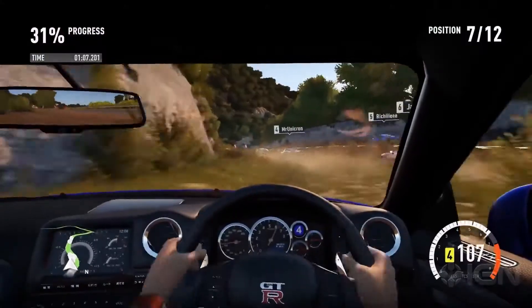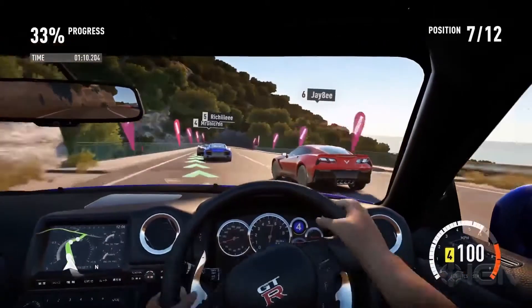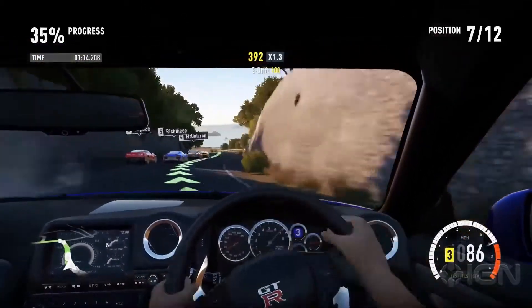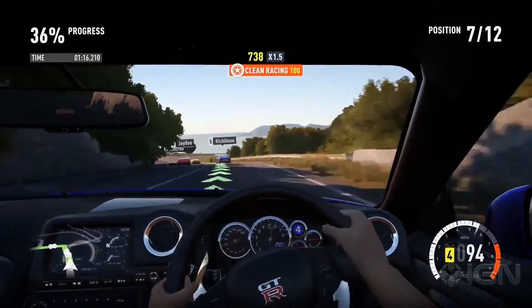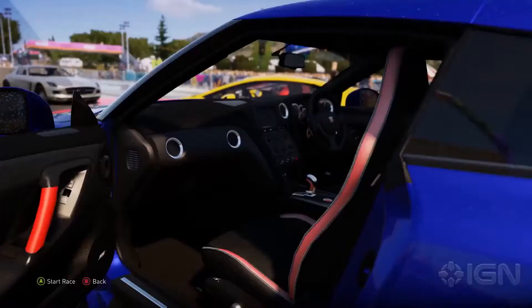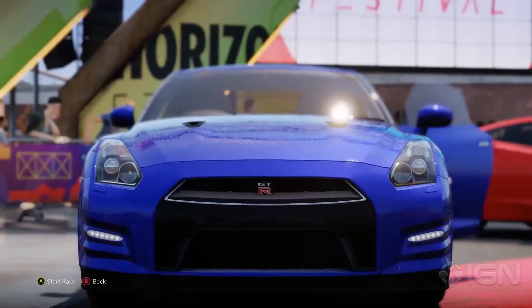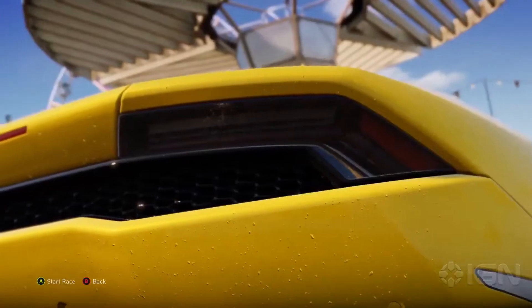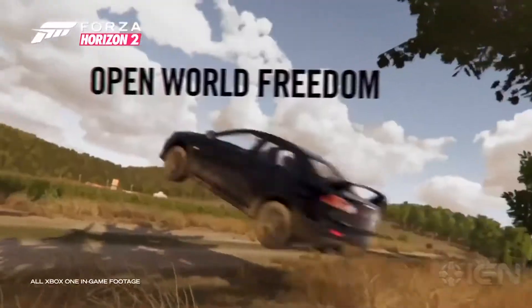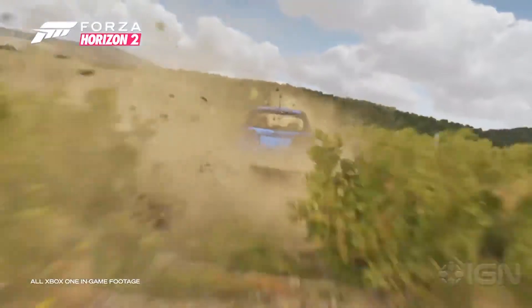In terms of vehicle handling, Horizon 2 feels largely familiar to the first. Forza's usual suite of driving aids can keep things nice and straightforward for gamers who just want to floor it and go, but they can all be switched off for a more nuanced driving experience. Playground is also bringing vehicle tuning to Horizon 2, which was absent from the first. There'll be more than 200 cars, from bleeding-edge supercars to serious off-roaders.